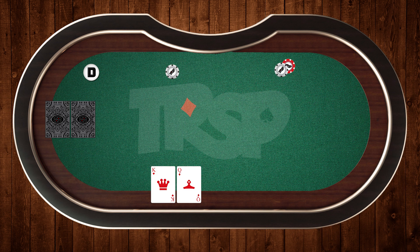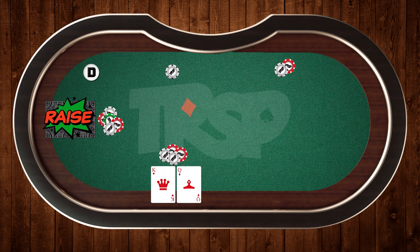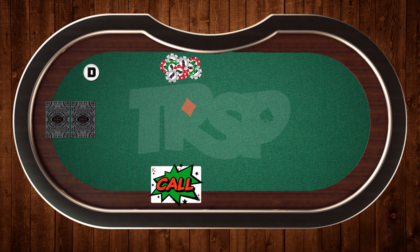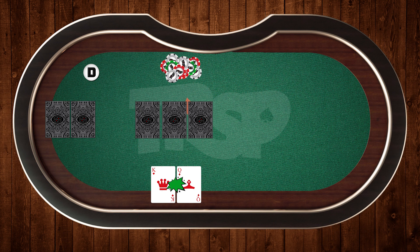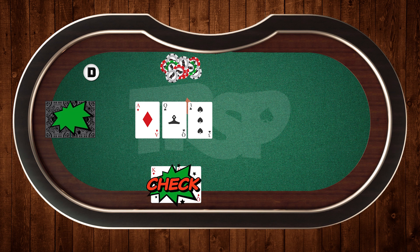In this hand, I'm opening from the low jack with king-queen off suit. Now the cutoff clicks it back and makes a very small raise. It folds back to me, and I don't want to get crazy out of position, but I do want to see a flop with these cards, so I make the call. Now the flop is not terrible but not great either — ace, queen, three, rainbow. I've got second pair with a good kicker, but obviously the ace being out there is scary. I make a pretty standard check to the aggressor, and surprisingly, they check behind me.